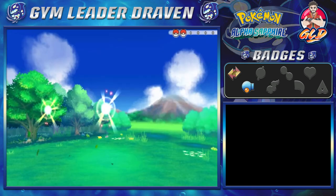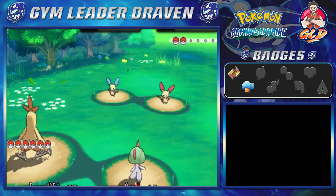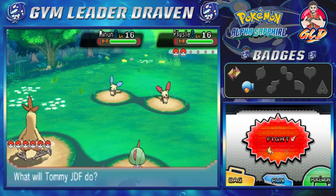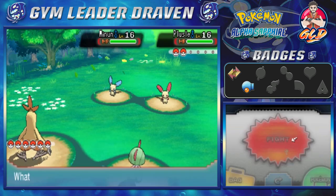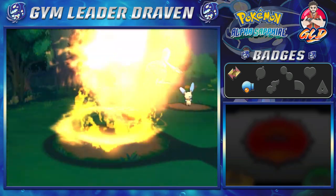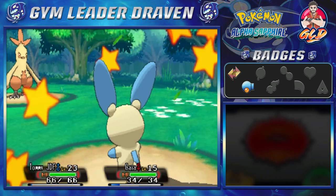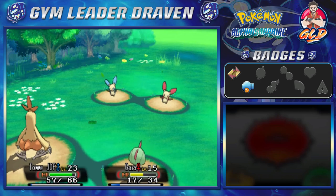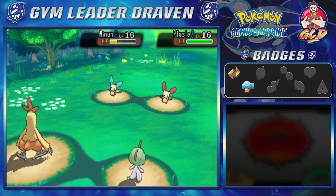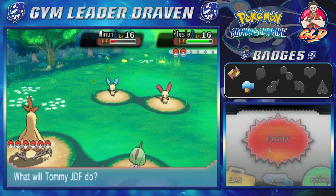Here we are taking on Twins Amy and Liv — this is not going to go very well. It's a double battle with Plusle and Minun. Let's go with Flame Charge and Disarming Voice for both of them. There's one down — the other one is probably going to be defeated soon. Here comes a Swift attack hitting us both, and Minun has not been defeated. Crap baskets.